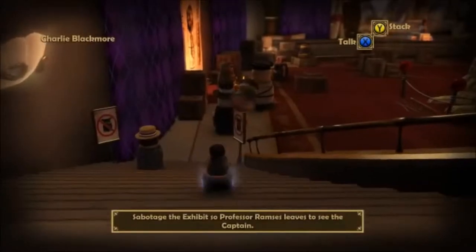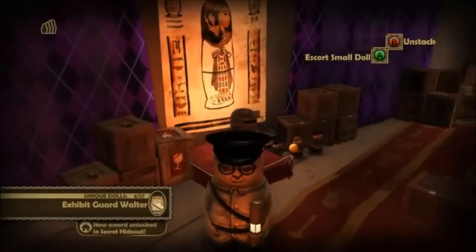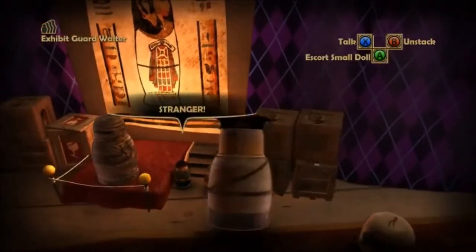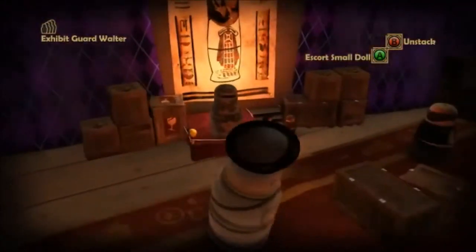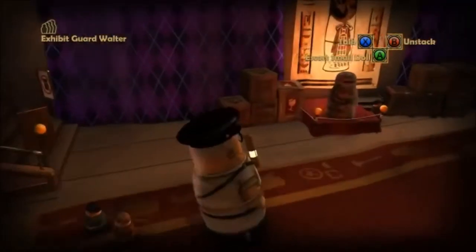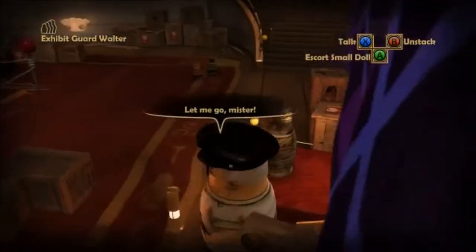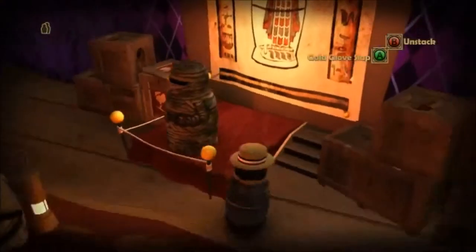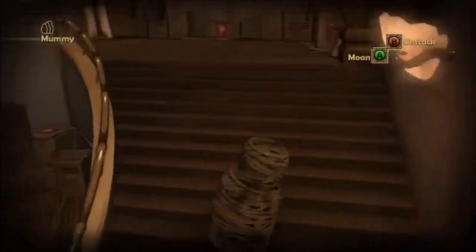Let's start off heading down here. Stack into these. This guy right here is Exhibit Guard Walter. He is a unique doll in the area, and his ability is Escort Small Dolls. See these little kids? They should not be that close to the exhibit, so pick them up and move them away. I love that they shout 'Stranger' — Stranger Danger! This game pushes the boundaries. After we've moved all three of them out of the way, we will unstack here and stack into the mummy. And now let's just walk on out.